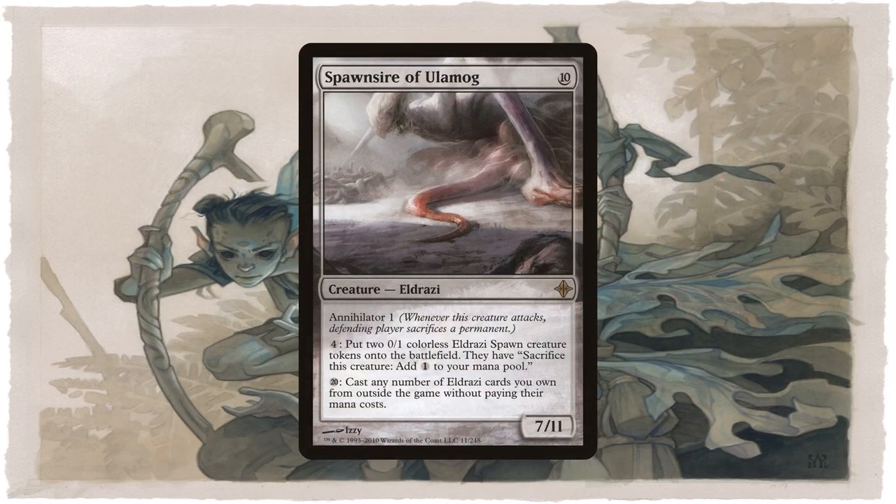Spawnsire of Ulamog is another tribal-dependent wish effect that is only really good in tribal-centric commander cubes. That being said, it's a good card on its own since it can create Eldrazi Spawn tokens. However, if you're generating 20 mana to activate its ability, you should be winning anyway. But it is possible to leave all of your drafted Eldrazi in your sideboard and then use this to cast them all at once.